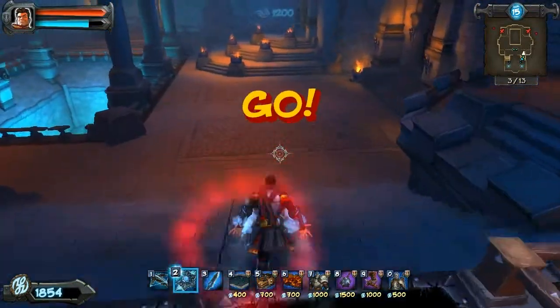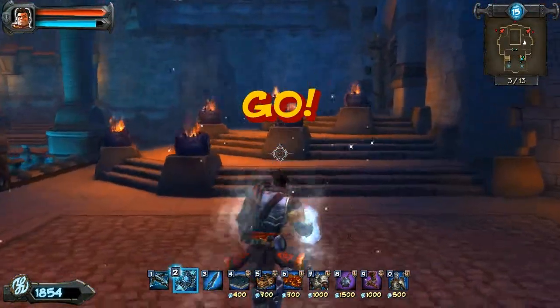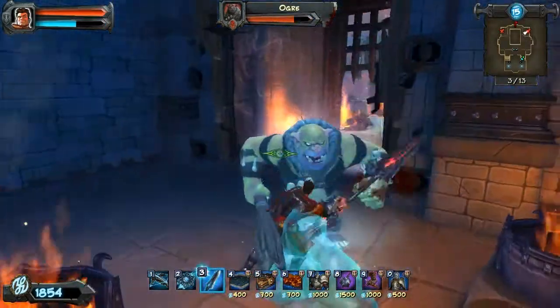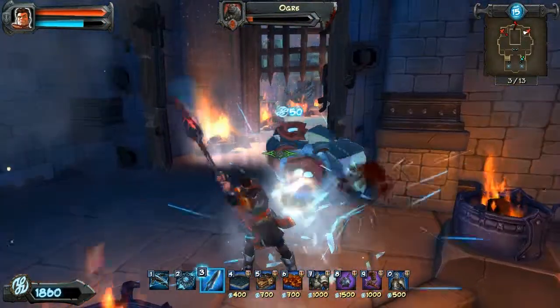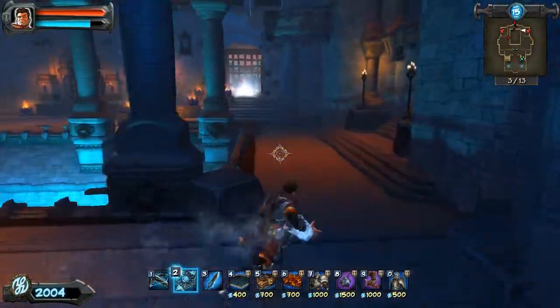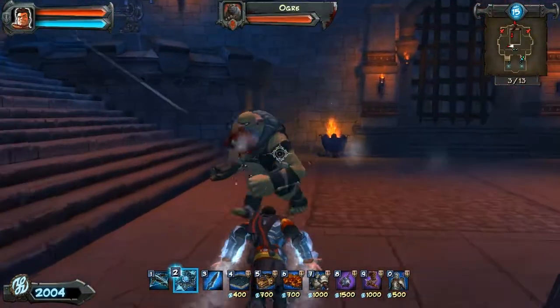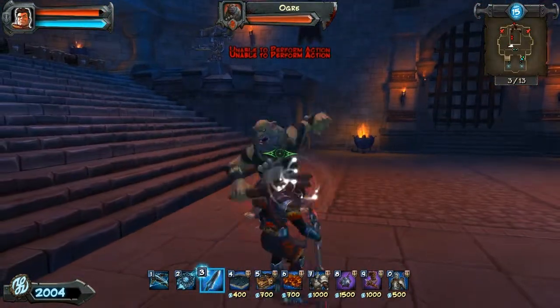Alright, in this particular wave there are going to be two Ogres, one on each side. It is best to do that and kill them really quickly using the Blade Staff. Do it to both Ogres really quickly — he's going to be over here.